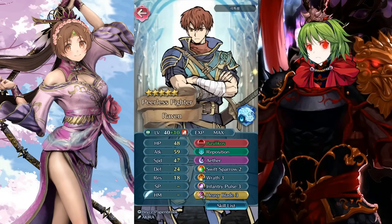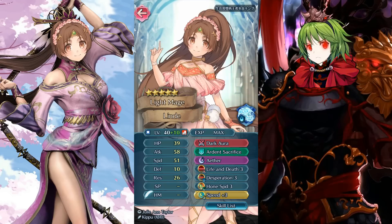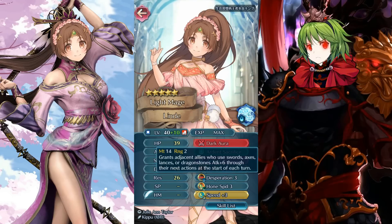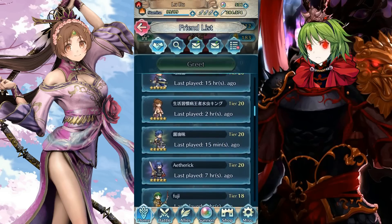Life and death has merits against really fast speed demons, but 47 speed is tough to beat so swift sparrow is solid here. Now Liao Chan with dark aura support, life and death, and desperation — with that speed and desperation that is pretty deadly. You could almost double that Raven from earlier. It's like seeing another Delthia with that 10 defense, but this thing is absolutely out-of-control strong. Running Aether for arena points, but you don't really need your specials when you hit that hard. I wish I had one — five star only Liao Chan.